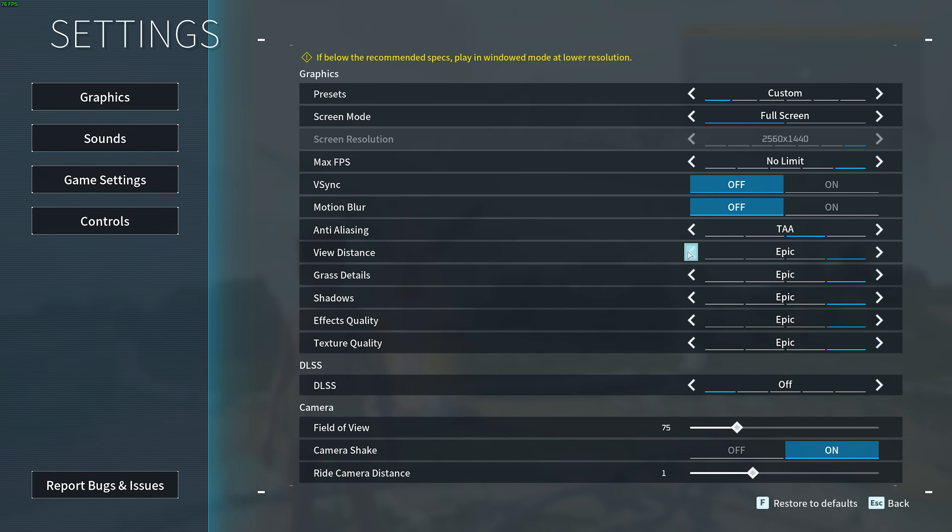View distance — I'd recommend leaving it at Epic or High, as it'll let you see the most while you're in-game. On lower-end systems, this is something you're going to need to drop. Though if you're comfortably above your FPS goal, you should definitely return here and raise your view distance later on for a much better experience.